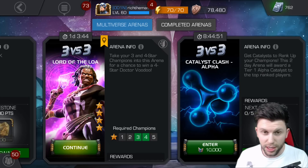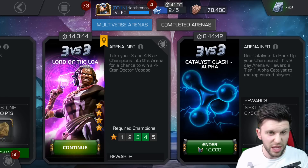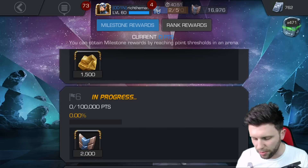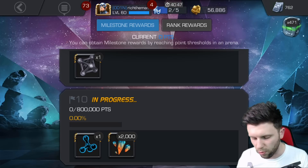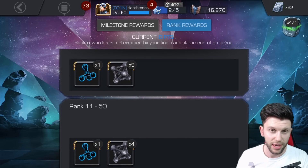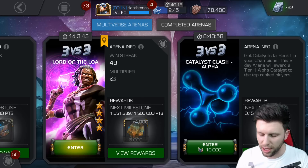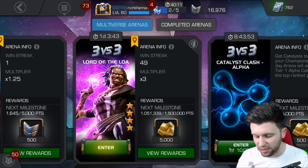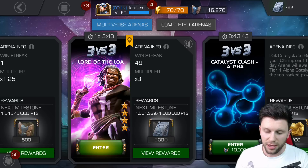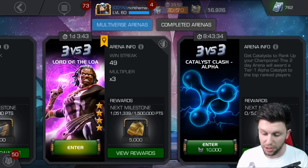The first way is Arena. The Catalyst Clash Alpha appears once every 9 days, and you're probably looking at anything between 1.5 to potentially up to 3 million to get a decent score close to rank 1. On the milestone rewards at 800,000, you get one tier 1 alpha. On ranks 1 to 10 and 11 to 50, you get one tier 1 alpha catalyst each. So if you grind this out, there's a chance of getting two tier 1 alphas. The big downside is the time required, and having to put in 10,000 battlechips — it's not very time-effective, and one I wouldn't recommend.